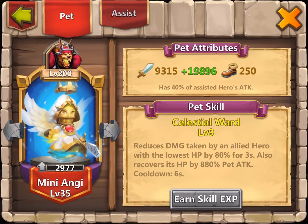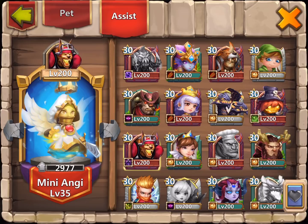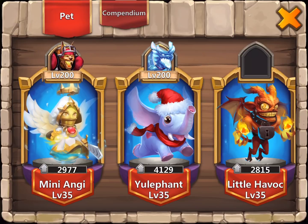Going back to clicking on an individual pet — we have the pet tab at the top and the assistance tab. The assistance tab allows you to assign a pet to a certain hero. Right now, Mini Angie at level 35 is assigned to Anubis. If I want to assign her to Siren, I just click on Siren — boom, Siren is now outfitted with Mini Angie. If I want no hero attached, I simply double click and now there's a blank spot representing no hero attached to Mini Angie.